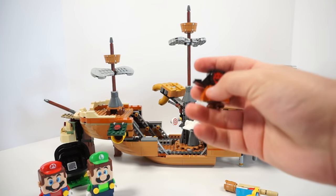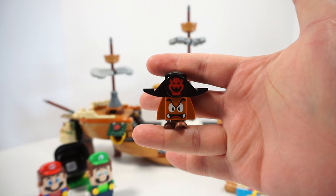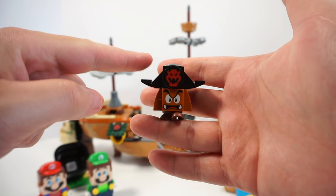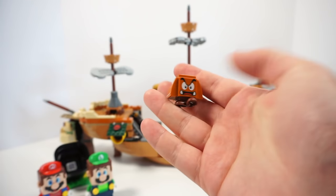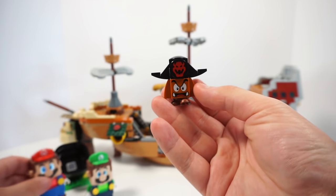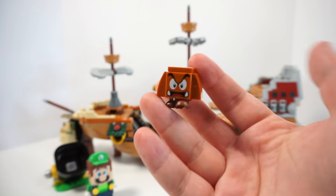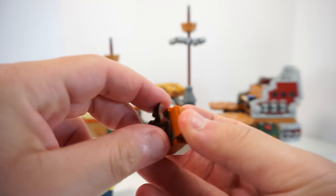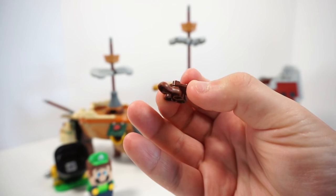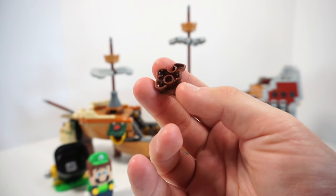Another enemy you get in this set is the Pirate Goomba. Although Pirate Goomba isn't actually from a specific Mario game, it's specific to this set. You pop the hat right off with Mario or Luigi and scan it. This Goomba is just like any other Goomba except for the feet, which are a new mold — it's a walking sort of animation compared to the more static look you're used to from other LEGO Super Mario sets. That's pretty awesome.